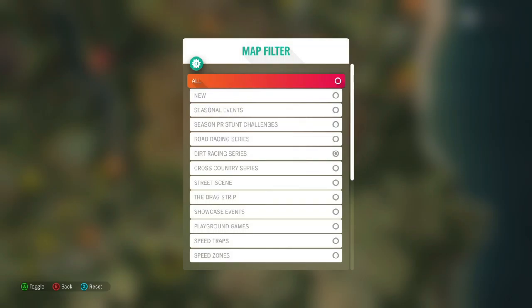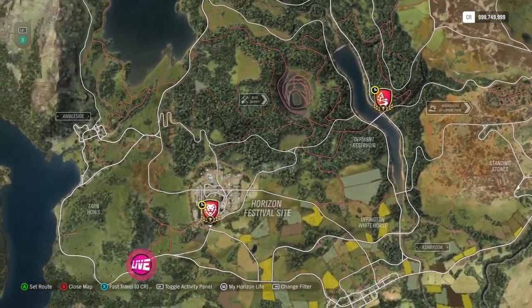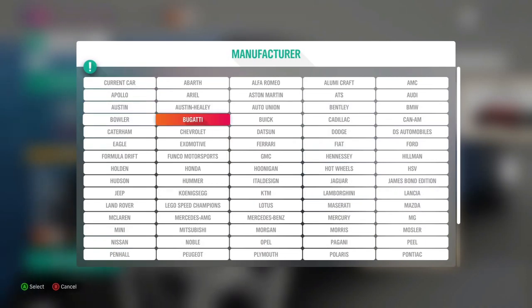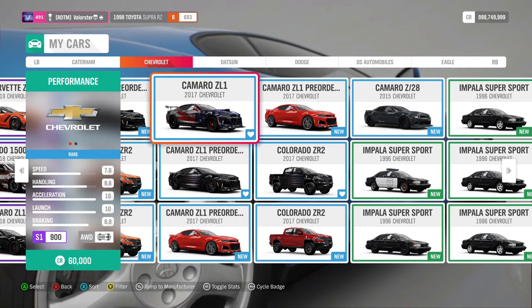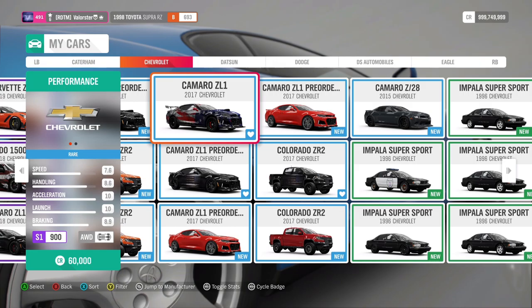Now let's go over to the Trial. Going on the map because otherwise it searches a team for me. We need an S1900 Modern Muscle. The car I use for that is the Chevrolet Camaro ZL1 - that's basically the car I always use. And you'll also see the car that you can win.